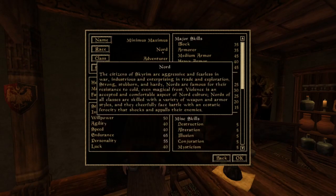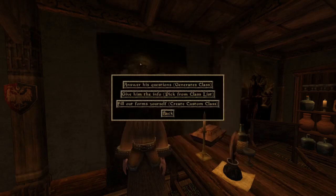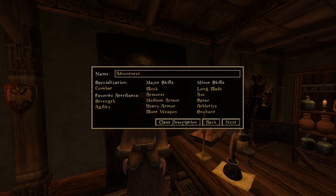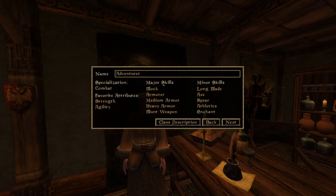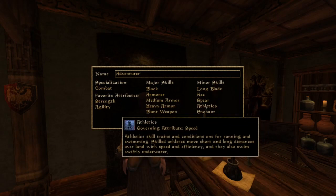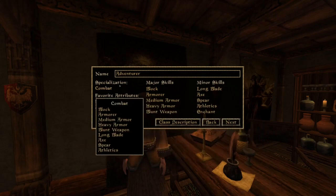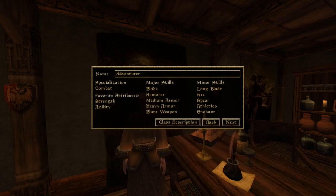So we've picked our race — we picked the Nord. With the class, this is your default, whatever you come with, and we're going to edit that. Things to note: whatever you have in your specialization, you're going to get an additional five points towards that skill. So if you have skills in your specialization that are also in your major and minor, those are going to prevent you from leveling up as much as possible. Whatever you have for your racial bonuses, you do not want in your major/minor, but you do want to have as your specialization.